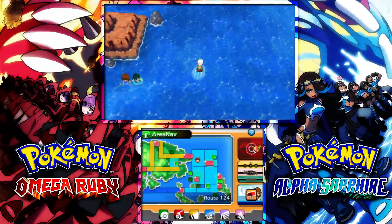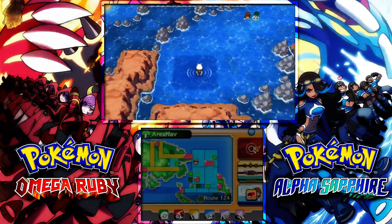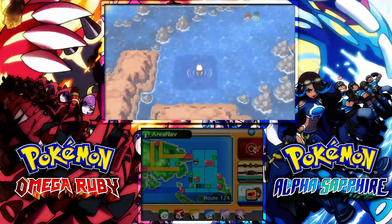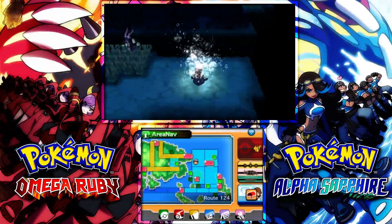For this one, you're going to need Dive, and you do not have to complete anything extra. You don't need to be up to like Primal Reversion or beyond. You don't need to do the Delta Episode, but you do need Surf and Dive, so you need to get to Mossdeep City Gym and do all that stuff so you're actually able to use these HMs.